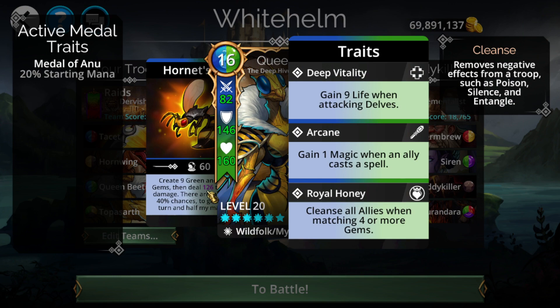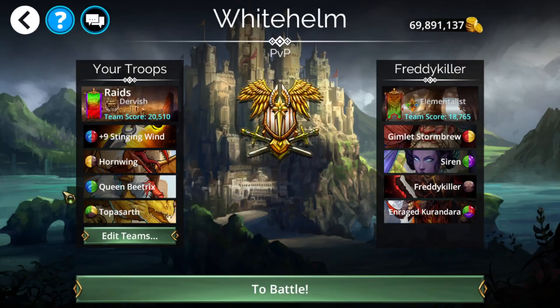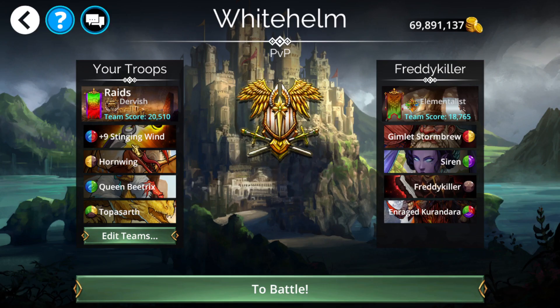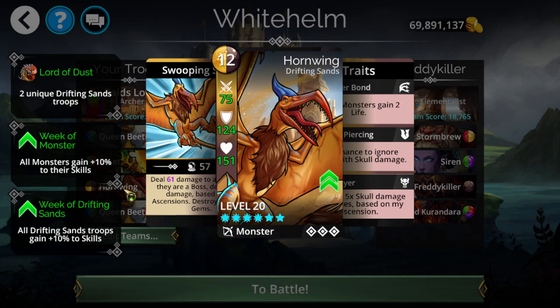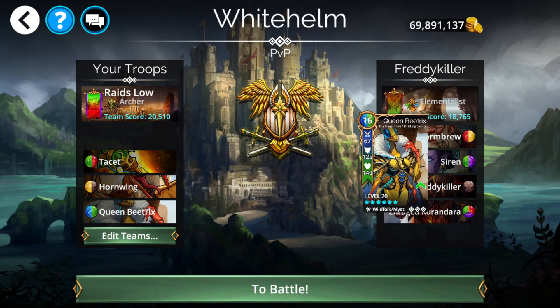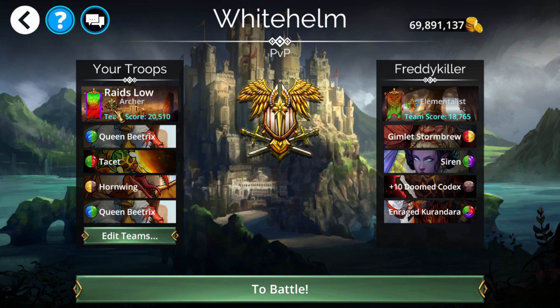For the higher-range raid team: Queen Beatrix cleanses and creates green and brown — green feeds back into itself, brown feeds the whole team. Topaz starts a yellow storm and provides AoE damage plus score reduction as a backup. For lower-range raids: build entirely around Beatrix. Use the 250-gem event weapon for resummons — put Emerald Baton, Hornwing, and Queen Beatrix and you're good. I'm using Archer hero class for 50% mana start and green storm, though Warden offers dispel plus green storm if needed.